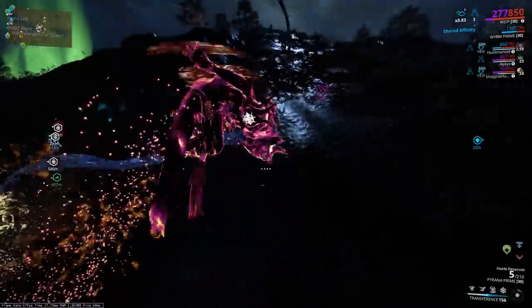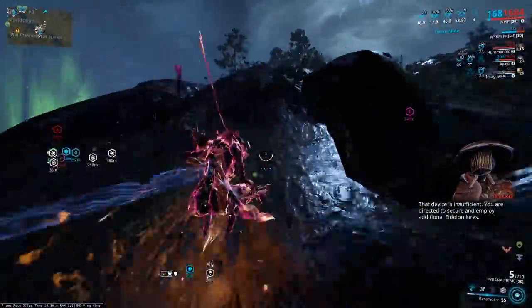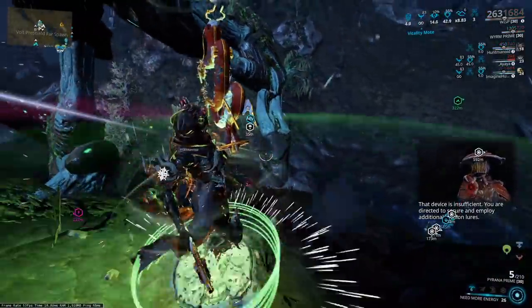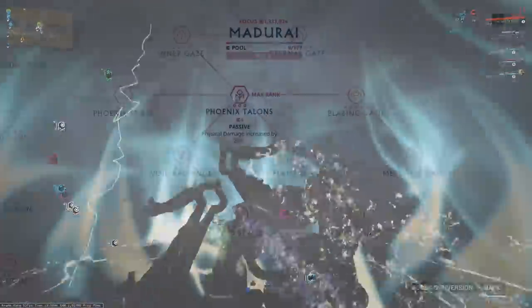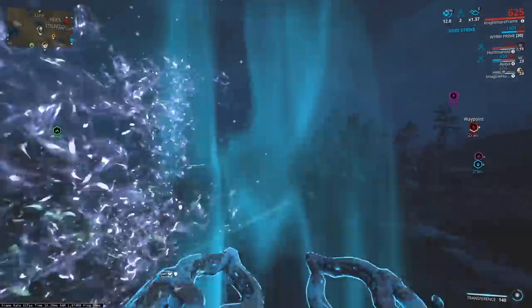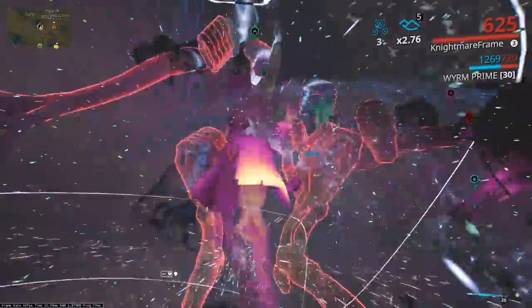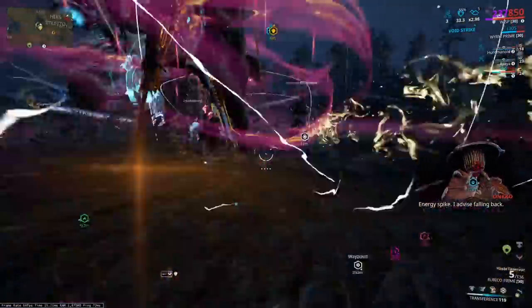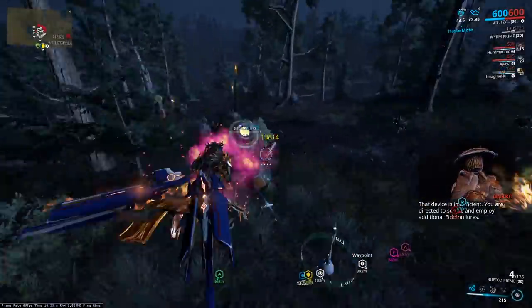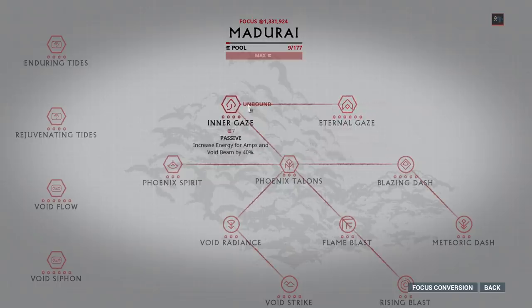Once you have these unlocked, you're almost ready for your first hunt. Since Madurai is going to be what we use the most in hunts, we won't need to unbind the way bounds on this tree — just to make it easier. It's the one that grants us additional damage towards the Eidolon shields. You want to work your way to Void Strike — don't make the same mistake I did and fully level up Void Radiance, as you do not necessarily have to fully level up a node to move to the next one. Void Strike allows us to build up stacks that multiply our void damage. You build up these stacks by going into void mode, and upon leaving void mode you are granted these stacks. Any form of attack will consume a stack, so be careful not to accidentally waste them by shooting or getting out of your archwing using a melee.